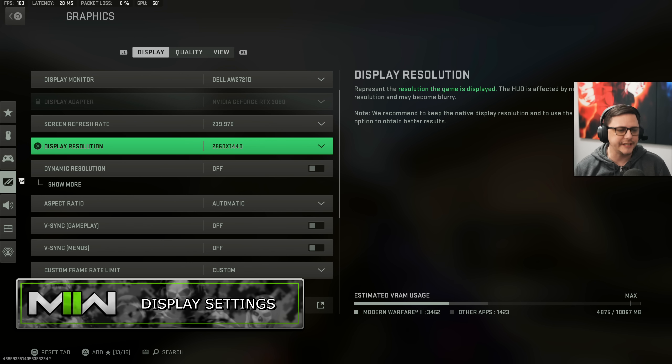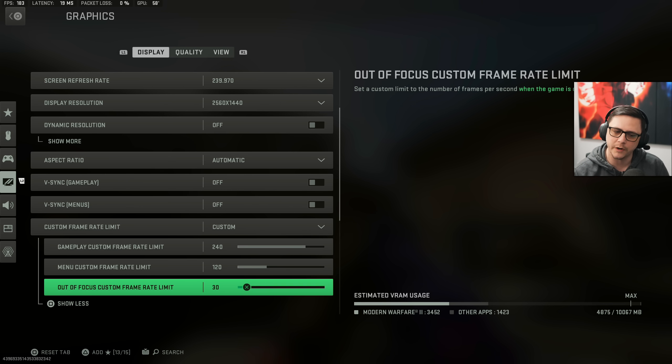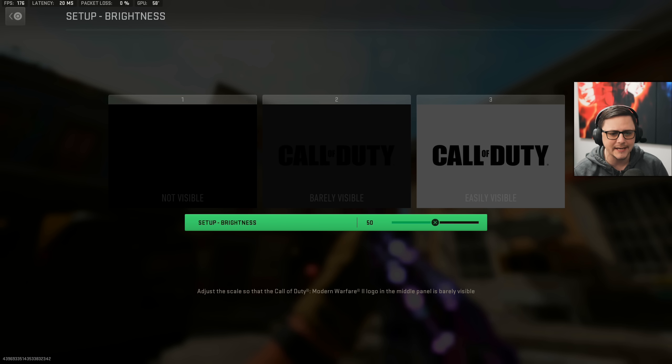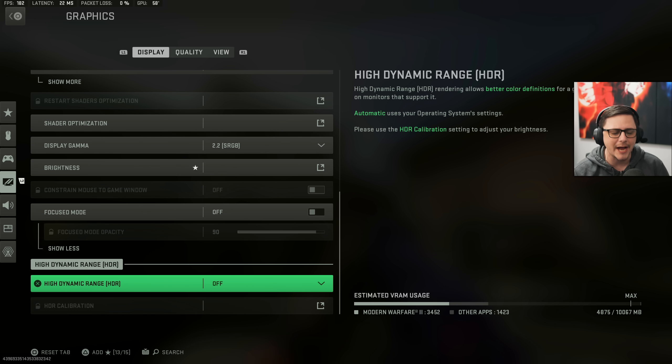I am playing on 1440p. I don't have dynamic resolution. I have the regular aspect ratio. My custom frame rate is basically 240, 120, 30, and that keeps things pretty straightforward. Default brightness, I have it right at 50. Focus mode I don't have on at all, and I don't use HDR because then I'd have to change all kinds of settings for my OBS.